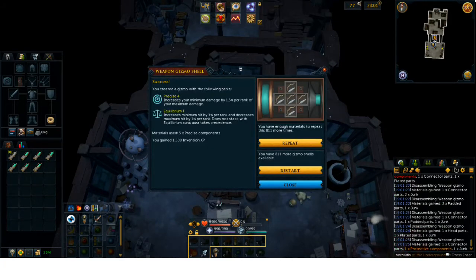I got so close with this one. We are about 200 weapon gizmo shells in, and this is only the second time I'm seeing Precise 4 on anything. The first one had cautious on it so I threw it away. I got Precise 4 Equilibrium 1 — I'm going to have to look into whether this is actually better than Precise 3 Equilibrium 2. It may actually be better to have Precise 4 Equilibrium 1, but it's so depressing being this close.